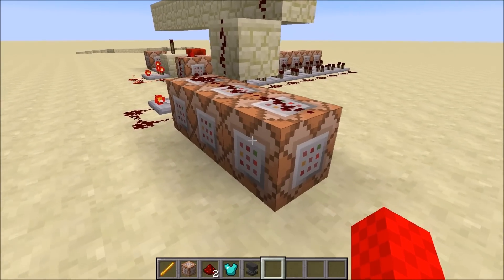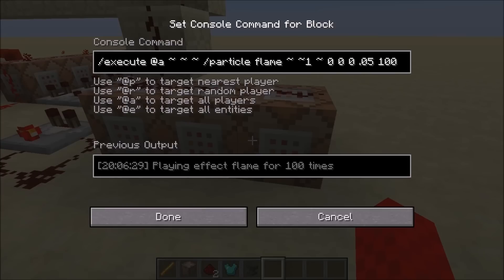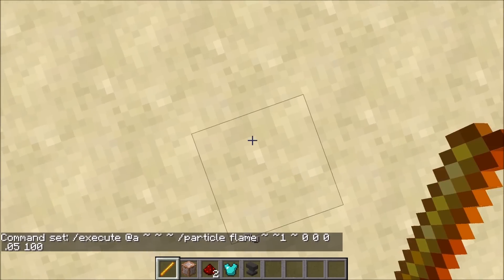Also, if you want, you can add one more command block to the end of this setup: execute at the player, particle flame, relative one block up, with speed 0.05 and a hundred particles per player. That gives you a flame particle effect when you fly — beautiful, isn't it?